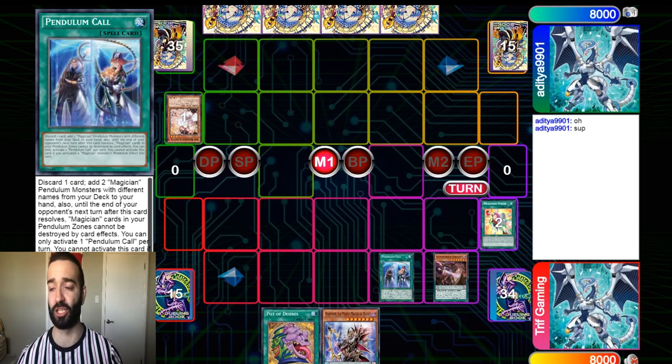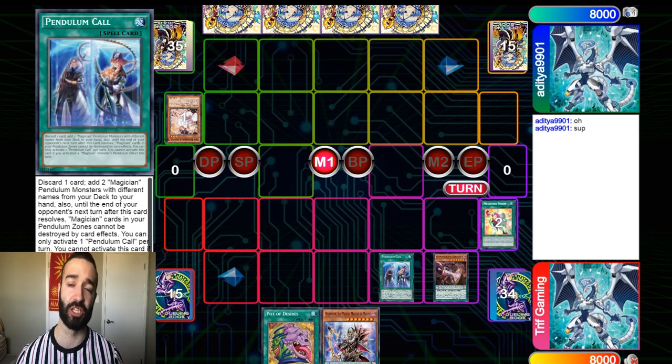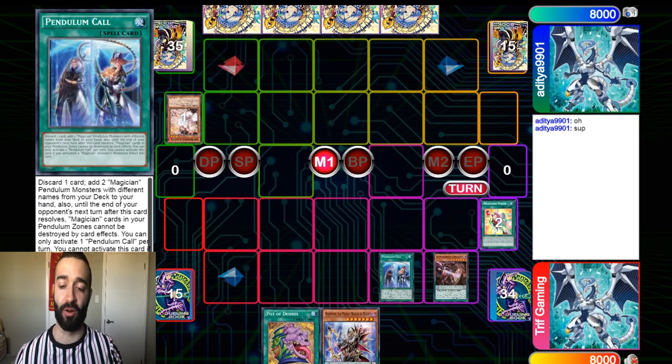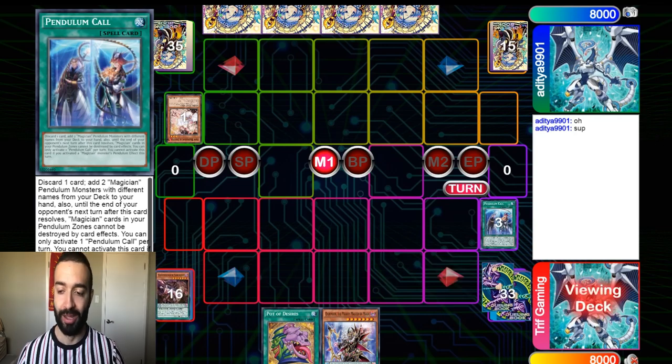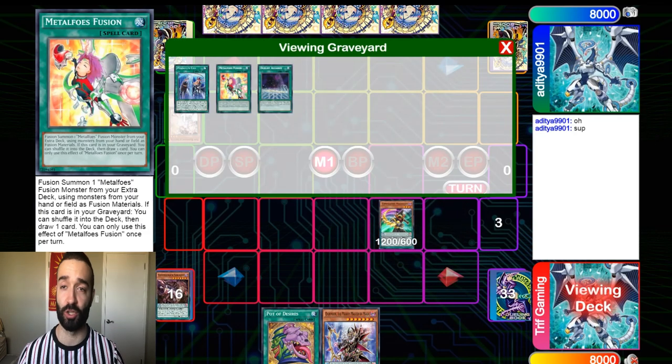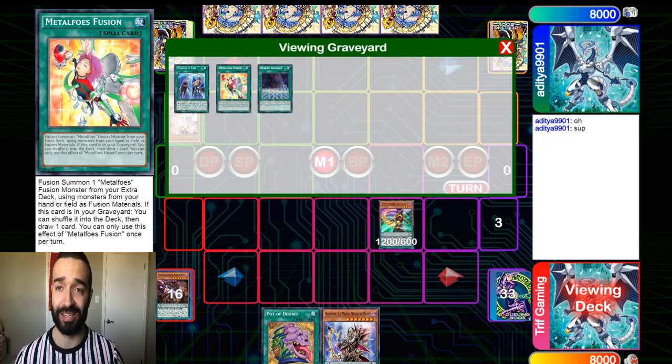Lucky for us we're playing the best deck. If you want to always have amazing hands, check out the TripGaming playmat on tripgaming.com. But in the meantime, we will play around this weird hand. Lucky for us we play Metal Force Fusion — because we're smart. Pen Call Fusion — that's an FDK in my eyes, even against Ash Blossom.